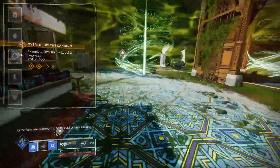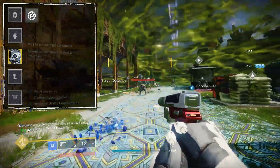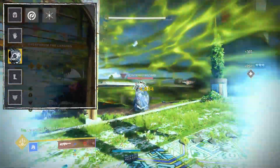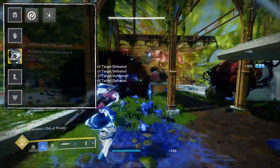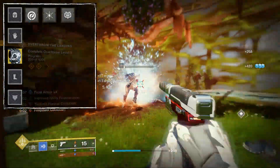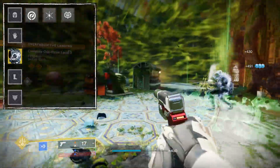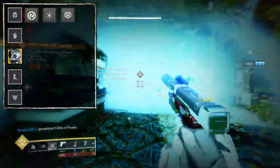Looking at our mods, starting with the helmet: we have a Stasis Siphon so multi-kills with stasis weapons create an orb of power. We also have Ashes to Assets because stasis crystal explosions count as grenade kills, giving bonus super energy for Ager's so we can proc the catalyst more often. Lastly, a Heavy Ammo Finder — I do swap this out for a Special Ammo Finder depending on the weapon I'm prioritizing, but it's flexible and would be the first mod I'd switch out.